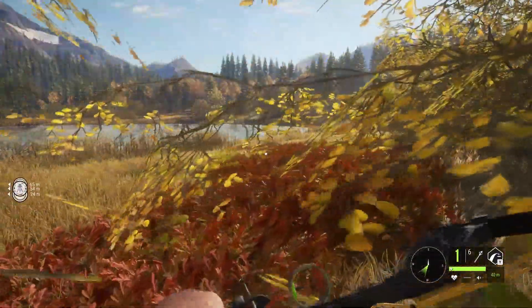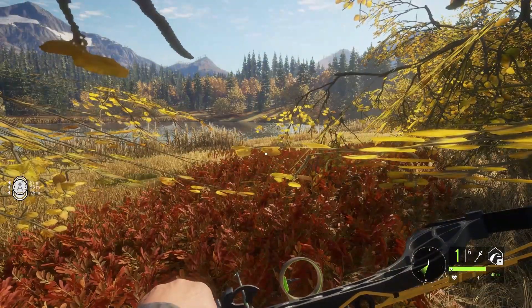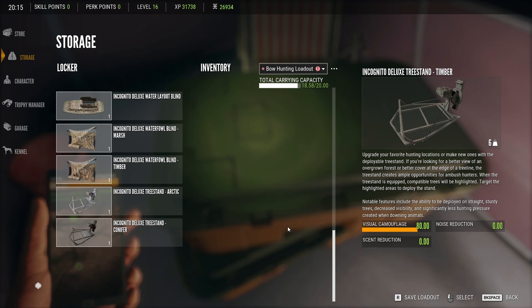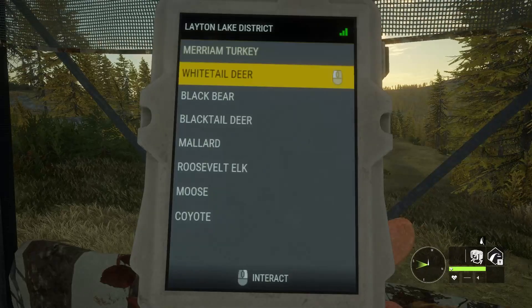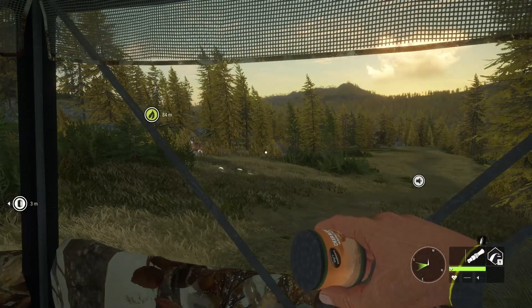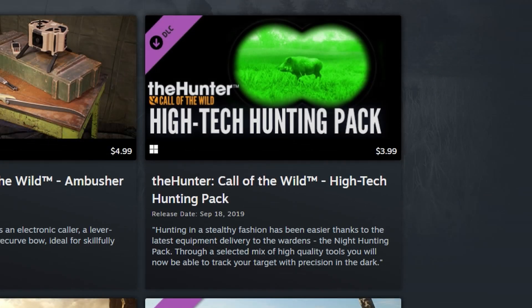I wanted to try out a few fancy toys via DLC, so I'm going to depart from Granilla this time. I want to set up a stand like the tree stands near the need zone, use the remote electronic collar to bring them in, and perhaps the handheld collar to close the rest of the distance. For this, I'll be combining equipment from the tree stands and tripods pack, the tents and ground blinds number one, and the high-tech hunting pack DLCs.